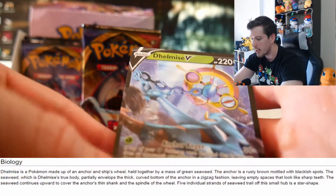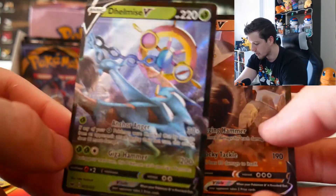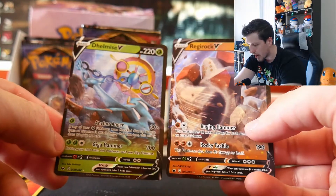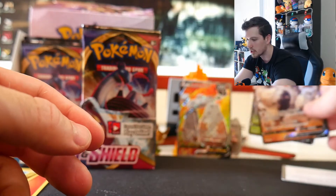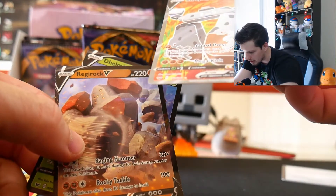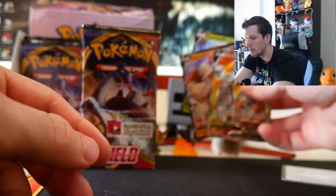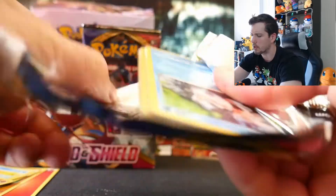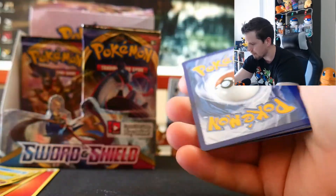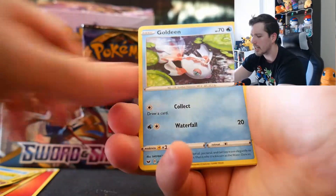I love the artwork on Dhelmise. Looking at these cards like the Regirock and the Dhelmise, they've done a great job of animating motion — some crazy good CGI. The Stonejourner V is textured while the others aren't, which is cool. I'll do a recap for you guys since it's hard to keep up with all pulls during a booster box. Once you start opening packs, it's like Pringles — you can't stop.